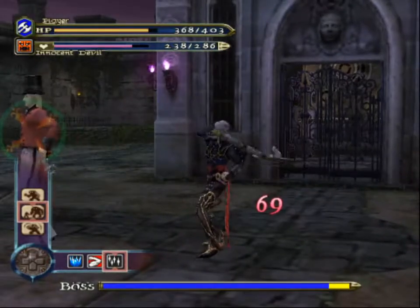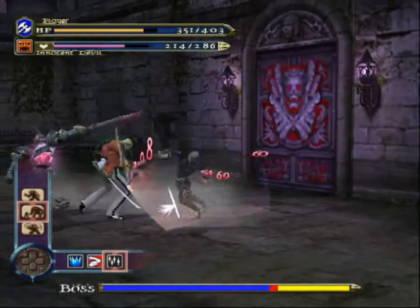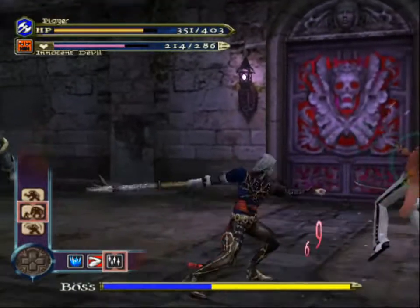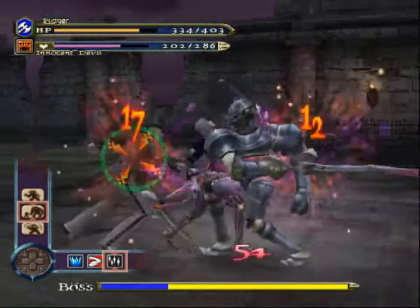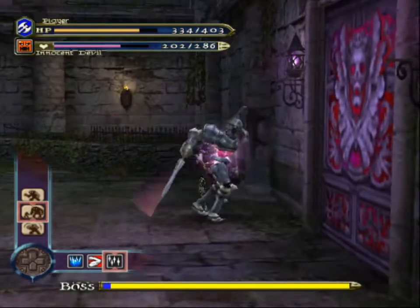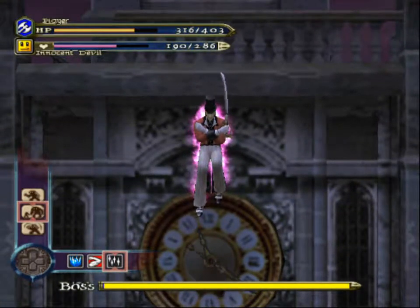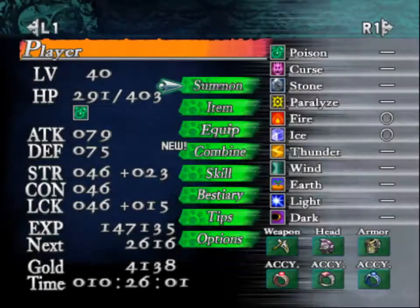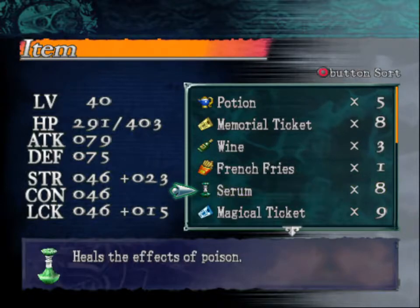Naturally he has power over time. What happens if you use time stop? He can also pierce poison and he's speeding up time to make the poison hit you more - which is actually kind of clever. Good thing you have all this serum.